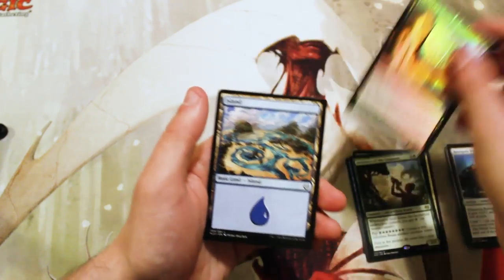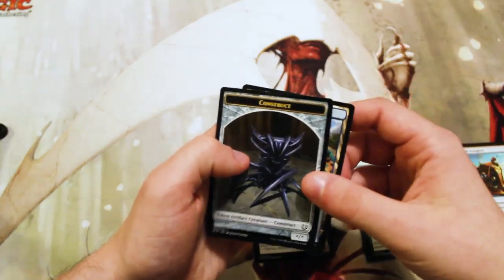We did get a rare Foundry Screecher, and then an Island and a Construct token.